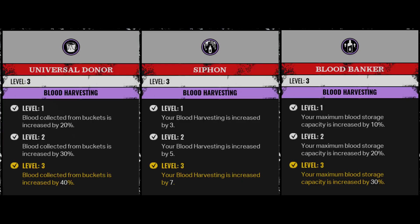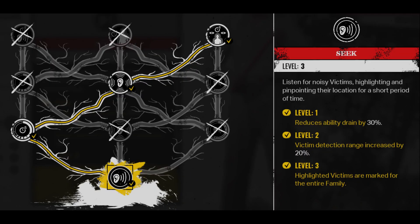For the perks, the first one is universal donor, which allows you to collect more blood from the buckets. Siphon essentially boosts your blood harvesting attributes, and blood banker allows you to carry more blood.